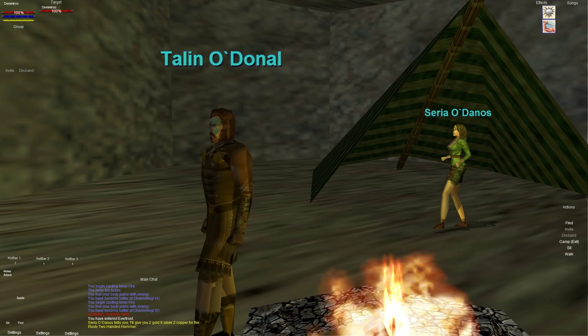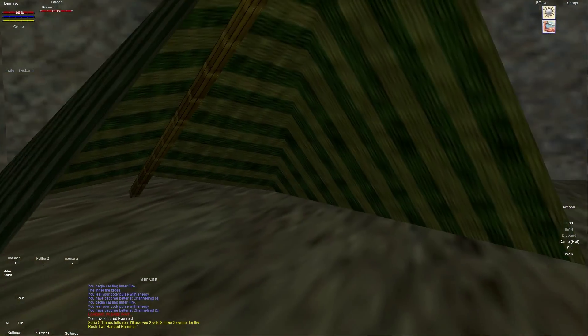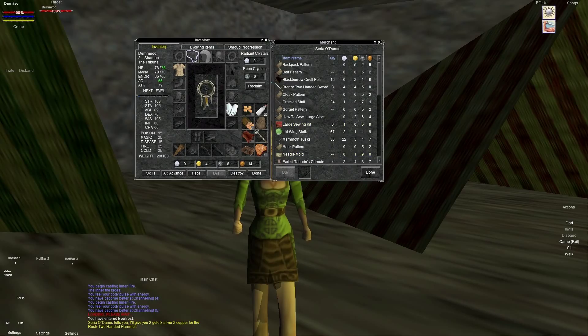I need to get him some clothing but he's so poor he doesn't have any money, so it's kind of regrettable but he just has to deal with it. Right now I'm going to come over here and sell some stuff. I have a little bit of money — one of these rusty two-handed hammers sells for close to three gold, two gold eight silver two copper. For about six gold you can buy a backpack, so basically two of these weapons gets you a whole backpack, which is pretty nice.